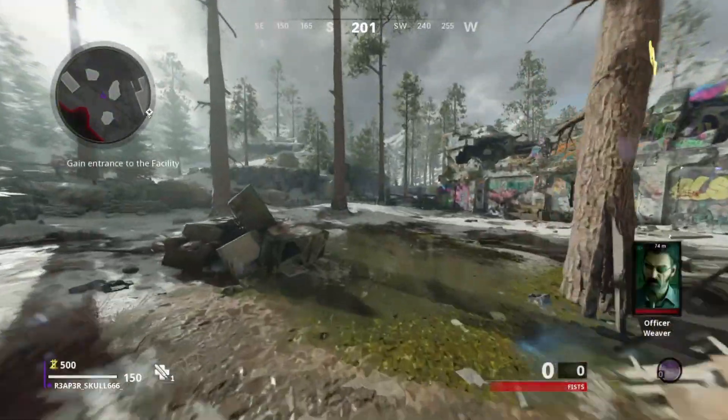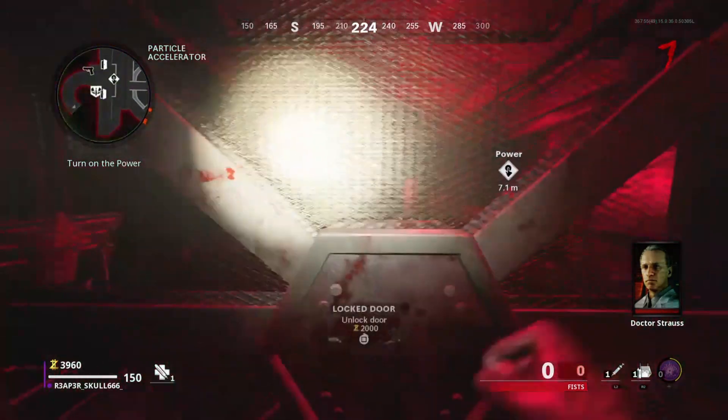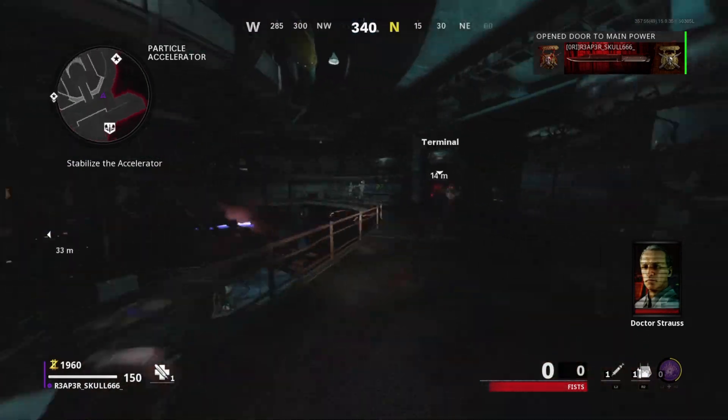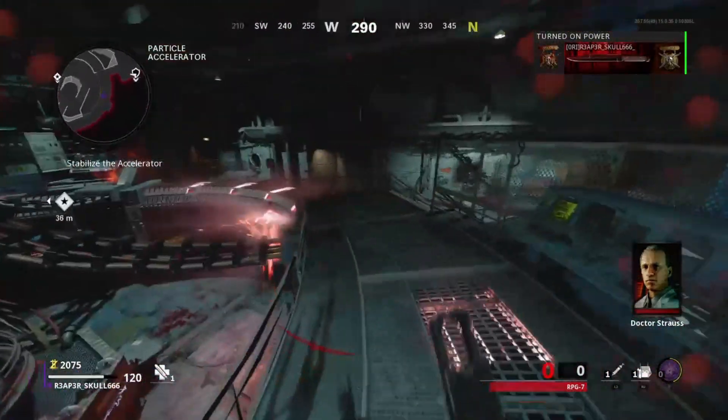For the first step, you want to activate Pack-a-Punch. To do that, turn on the power by opening up the doors after you've saved up enough points, and then activate Pack-a-Punch.